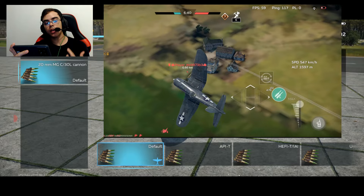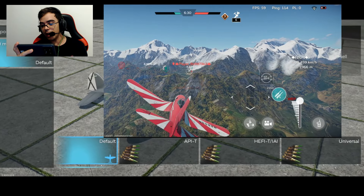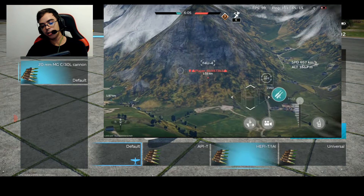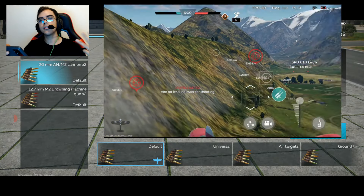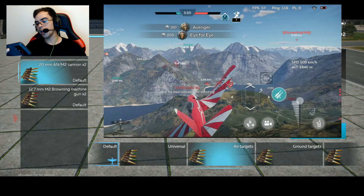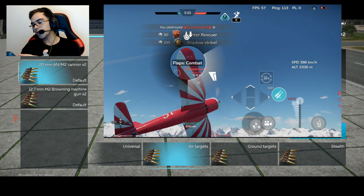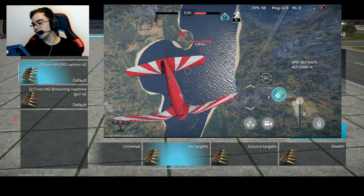Here we have another type of belt, and in this case this is the best one to use in your aircraft. This is the High Explosive Fragmentation Incendiary Tracer Shell — this will be the best option because here we have the most amount of High Explosive and Incendiary Shells. The conclusion is: if you want to destroy air targets, look for the belt with the most High Explosive and Incendiary Rounds. The Air Targets belt is the best for that case, and the Universal and Default will be useful as well, but remember those belts are useful to destroy both surface and air targets. Ground Targets belt is only to destroy ground targets, and Universal and Default will be useful for those targets as well.